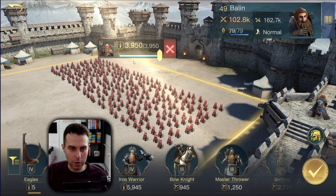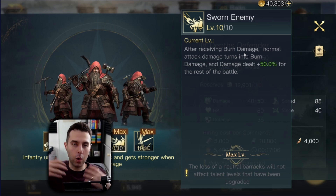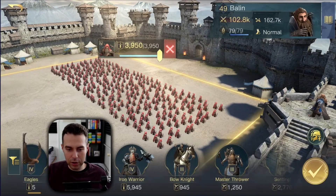Depth Defenders are a strong counter against anything running Corsairs or Alchemists, because whenever they fight burn damage they convert their damage type from physical to fire damage — and the enemy may not see this coming. If they don't have fire protection, you totally devastate their army.